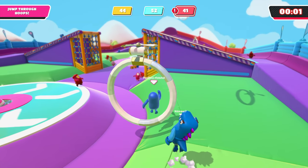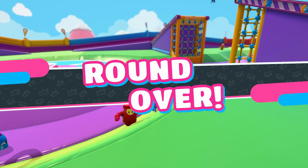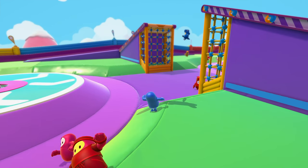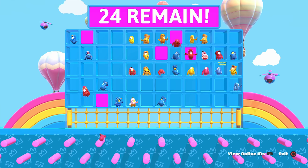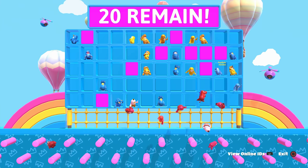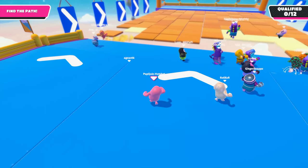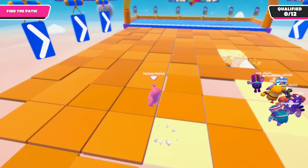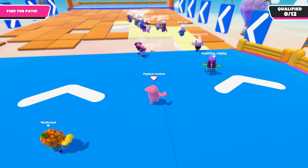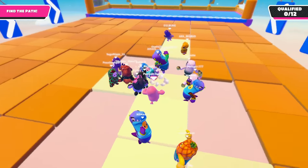That makes for some hilarious moments because the game is so physics-based and the levels so complex — kind of like a giant mousetrap board game. Characters are constantly getting flung around, slapped in the face, knocked into the sky, and players are screwing each other over because you can grab people and move them around. It makes for some great moments where you're screaming and laughing. Playing with actual friends makes it much, much better.